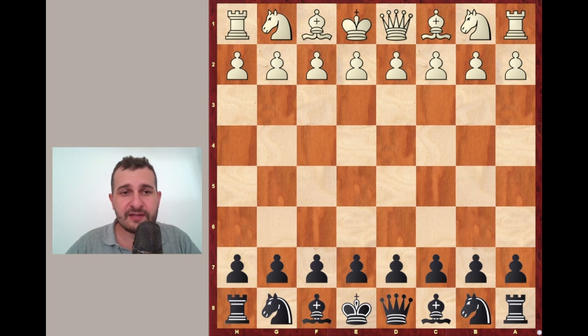The Budapest Gambit was first played in 1896, so over 100 years ago, but became only popular 20 years later when the very strong player Wiedemann beat Rubinstein, also a very strong player of his time.